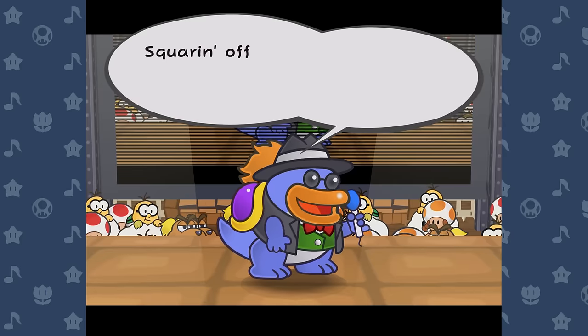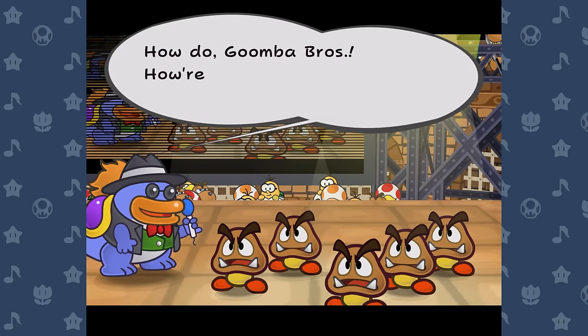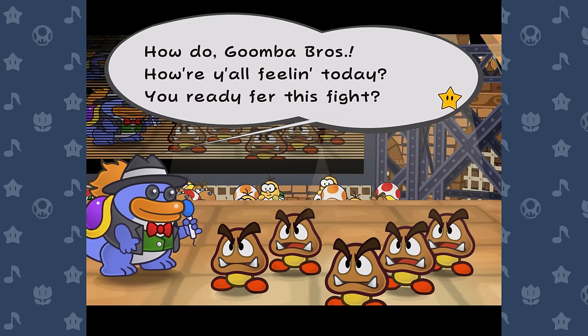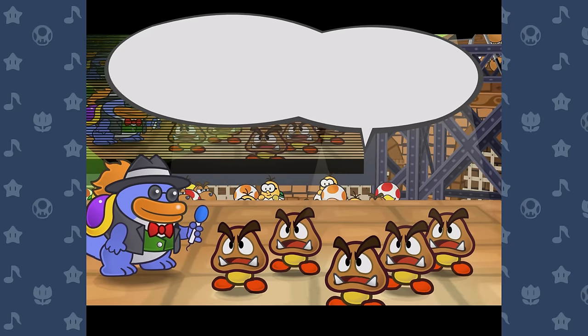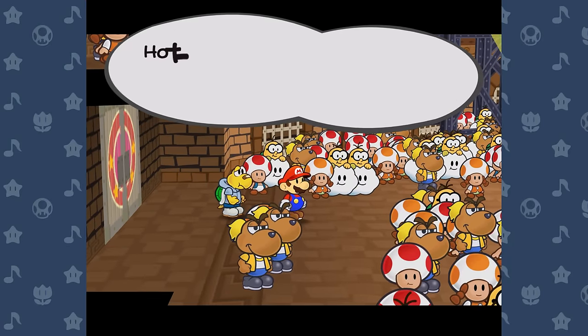And now, time for the good old Enemy Gauntlet chapter. I'll go through my strategies for all these fights but keep it brief since there are a lot of them and most weren't too hard. I'm used to using different badge loadouts and partner attacks to combo everything to death quickly, but without that crutch I'm going to have to find something else to lean on.